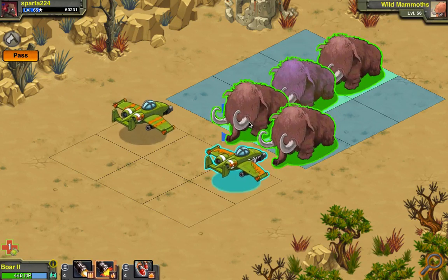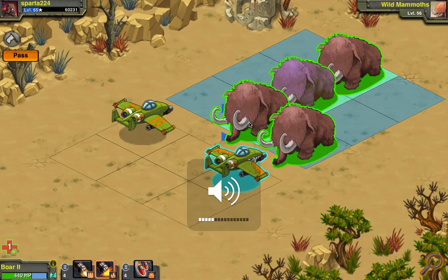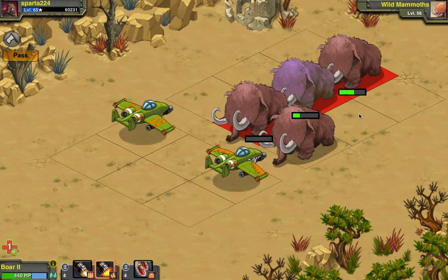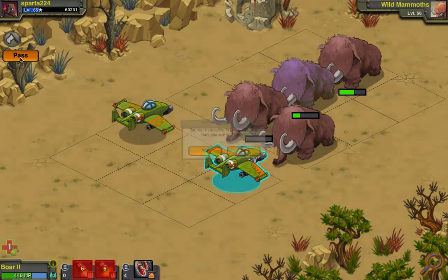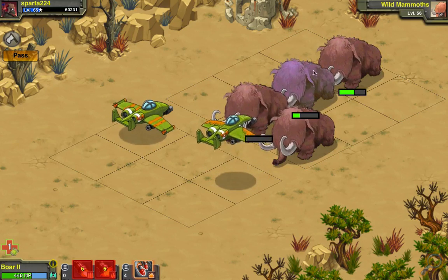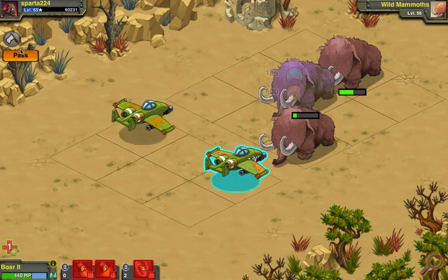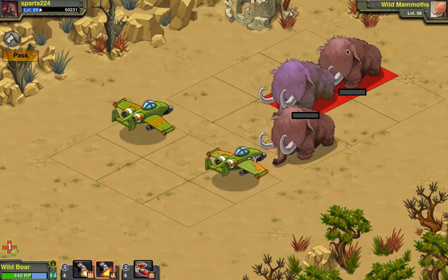Let me just show you this one. Just gonna make sure this sounds good — I'll lower it later on if necessary. It didn't even kill the first mammoth, so I'm guessing that's why this attack got a bit buffed or something. The regular wild boar would have done that.